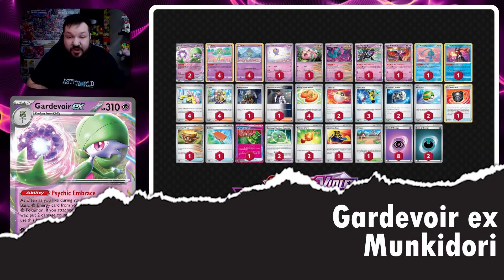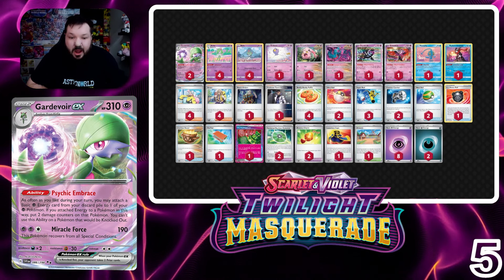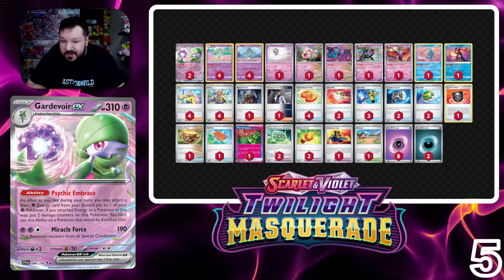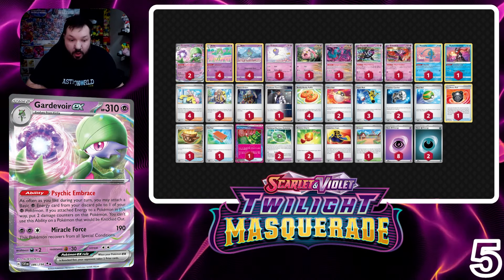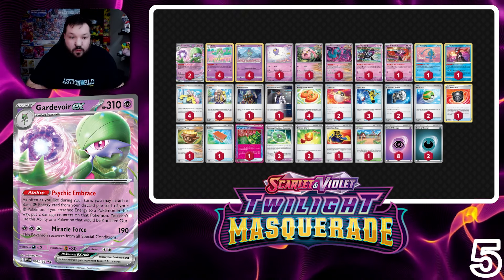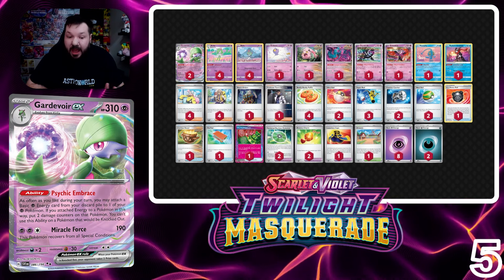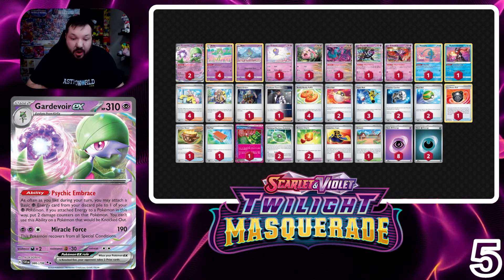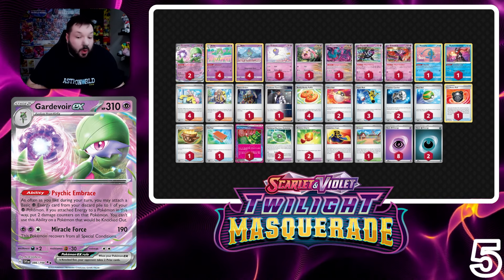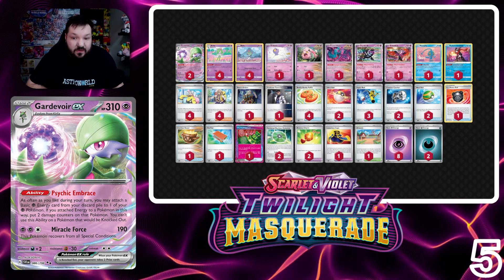Swinging into number five is Gardevoir EX. Gardevoir EX gets a couple of new cards — Unfair Stamp works well with the disruptive element of the deck. There's also Hyper Aroma, which allows you to search your deck for up to three Stage 1 Pokémon. Some lists are even running Secret Box: discard three other cards from your hand to search your deck for an item card, a Pokémon tool card, a supporter card, and a stadium card. I like Unfair Stamp right now, or Heroes Cape like we previously had.